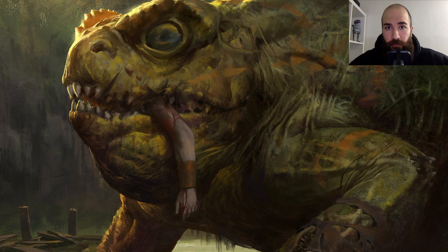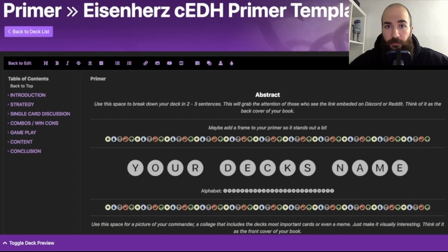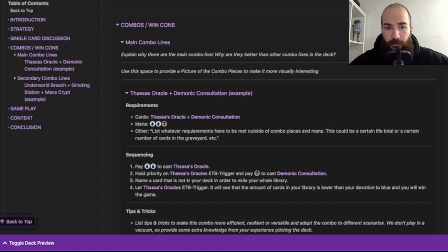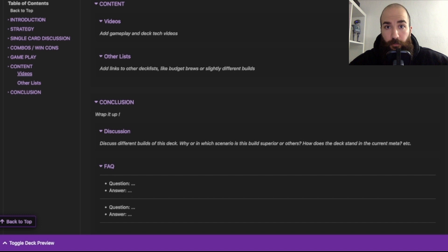With that approach I created a pretty detailed template which I now want to share with you and the whole cEDH community. As you can see on the left side, this template has basically everything a primer needs: an easy-to-digest and visually interesting introduction, a strategic breakdown, a section for combos and win conditions, a single-card discussion sorted by card types, gameplay advice like mulligans and tutor lines and general piloting tips, a section for further content like gameplay videos and deck tags and other good lists or budget lists, as well as a section to wrap everything up, add a FAQ, add shoutouts, and add a Discord link.